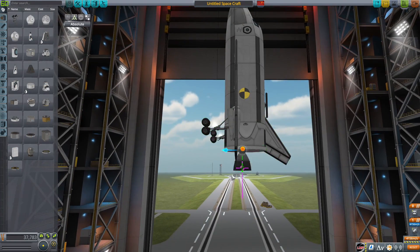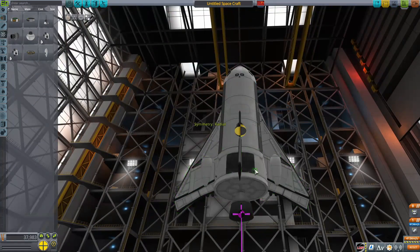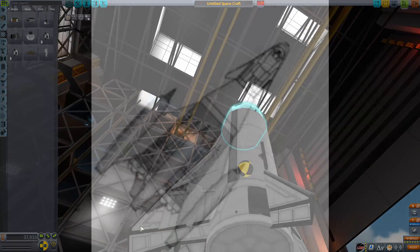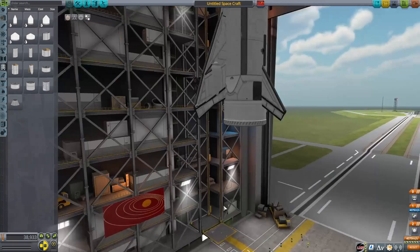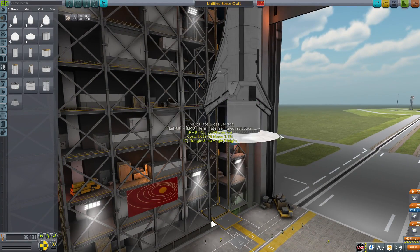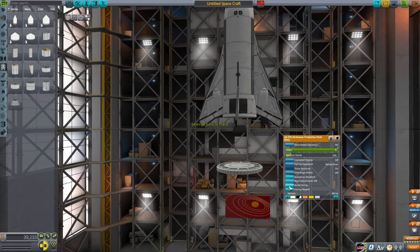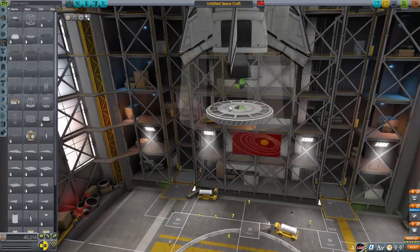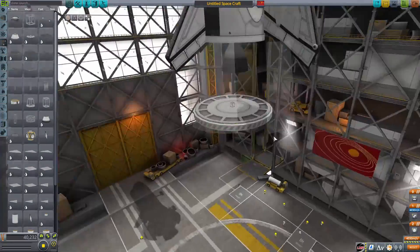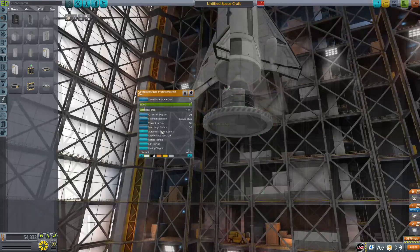The rocket itself is basically an N1 bottom stage. If you look at the graphic on screen, the core stage is basically an N1 Block A or bottom stage. It's a modified N1 bottom stage which uses 16 modified NK-33 engines. It's basically nothing like the original N1, which used NK-15 engines.